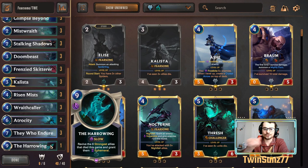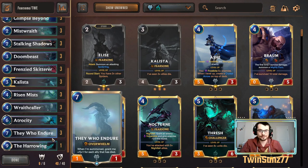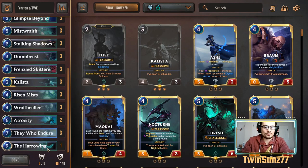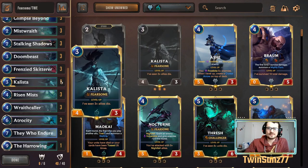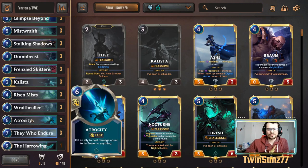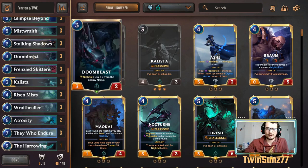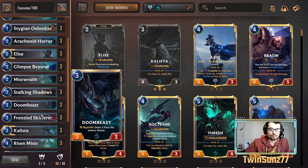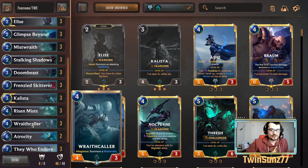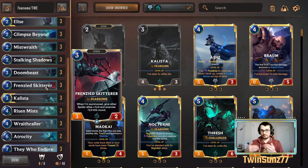We have one Harrowing as a solid finishing card. It resummons the strongest allies but doesn't work great with They Who Endure since they'll be a 1/1, so it won't resummon them. Normally fearsome decks splash Pale Cascade from Targon or run two Harrowing to resummon Mist Wraiths, Wraith Callers, and even the Skitterer — whose effect is a summon effect, so when summoned it pushes the whole enemy board to minus one attack, getting more fearsome damage through.